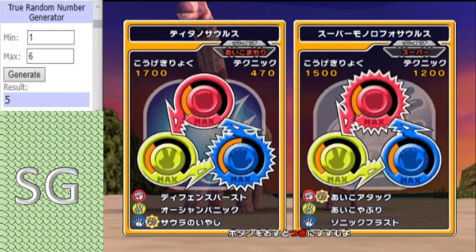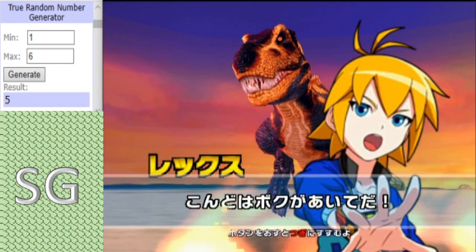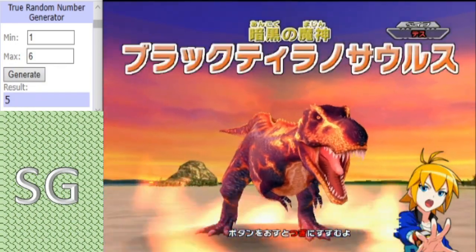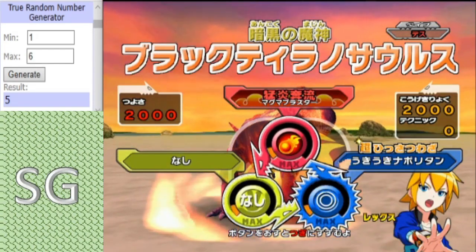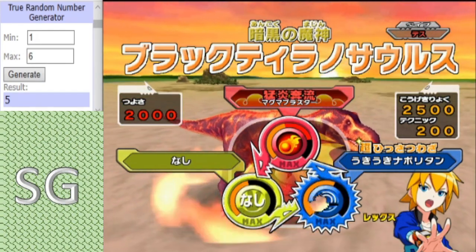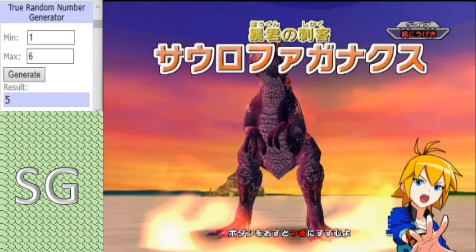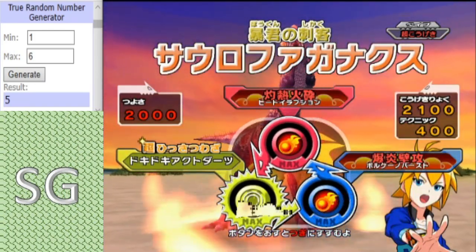I think if he gets past Sorovagonax Rex, he could go all the way. But it's gonna be tough because in the blue corner we have Black T-Rex with a move set of Magma Blaster. Backing up the Black Rex, we have Soorofagonax with a move set of Heat Eruption, Valk Burst, and Alpha Dart.